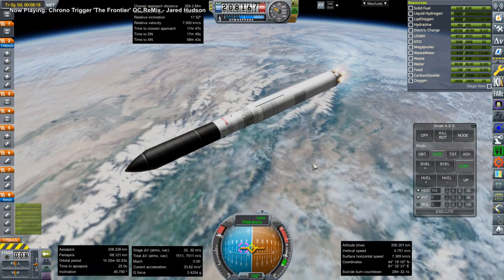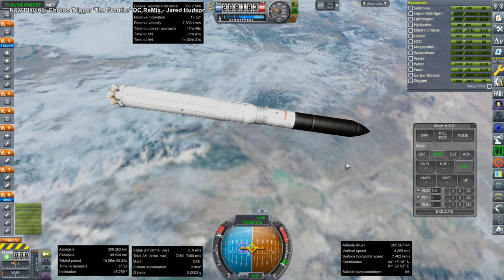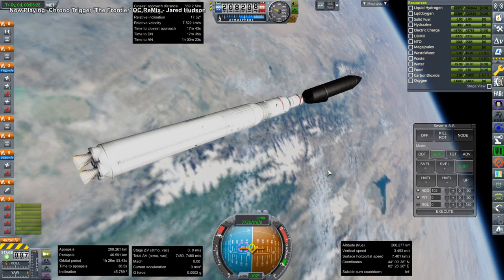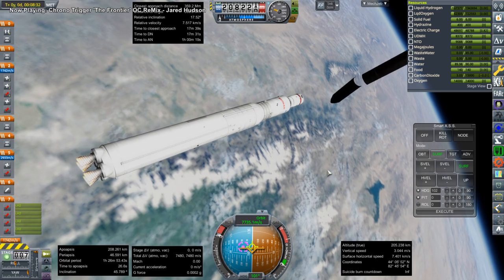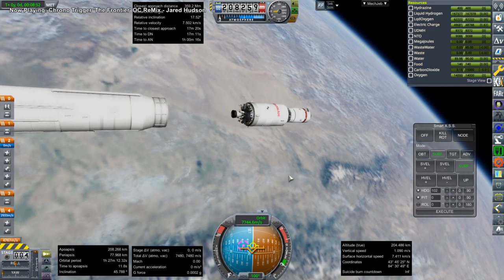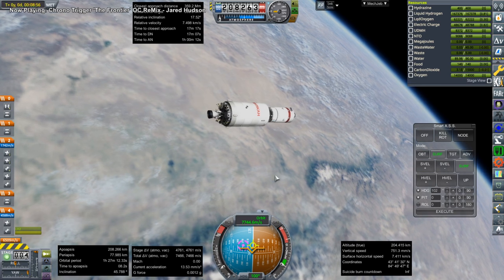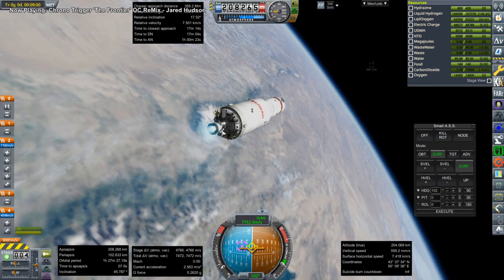Here we are making orbit, or rather not quite making orbit — we'll need the Vesuvius upper stage to finish that. We get rid of the fairing safely this time. The Vesuvius upper stage is the one with the RD-57M, which I fixed the plume on for this mission, so now it does have a plume.